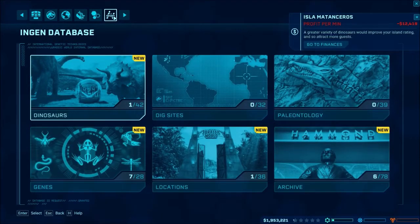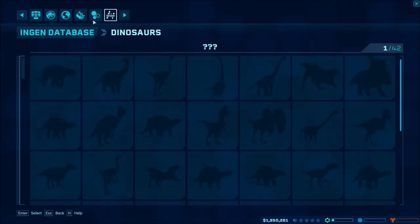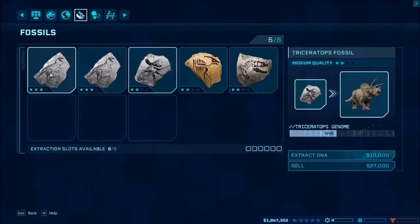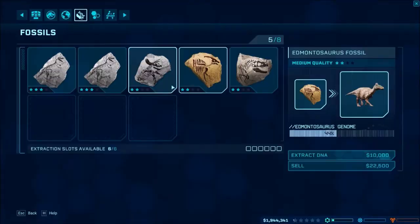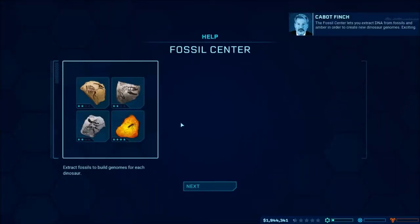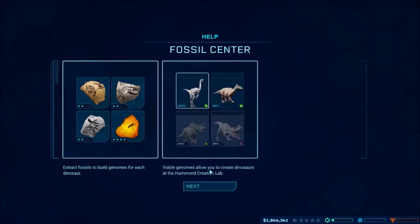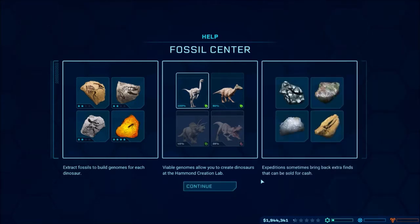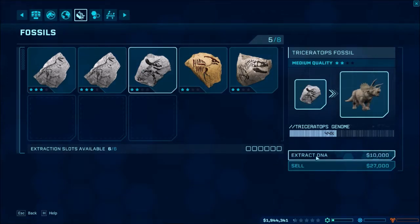Engine database. Okay, so we go here. Ceratosaurus, Struthiomimus, and Edmontosaurus. The fossil center lets you extract DNA from fossils and amber in order to create new dinosaur genomes. Viable genomes allow you to create dinosaurs at the Hammond creation lab. Expeditions sometimes bring back extra finds that can be sold for cash. So we need a Triceratops, so we'll have to extract that one.